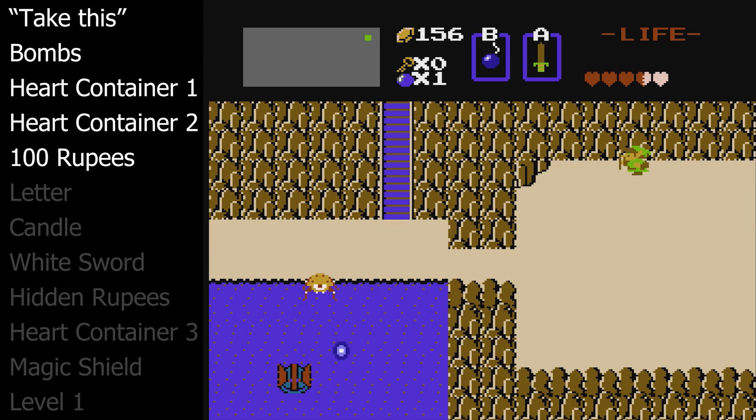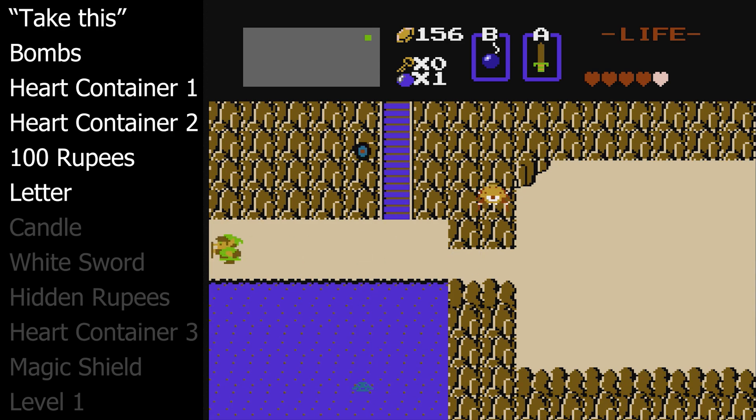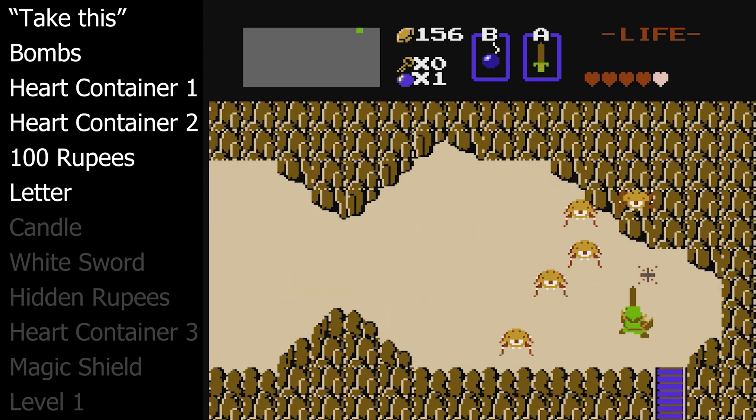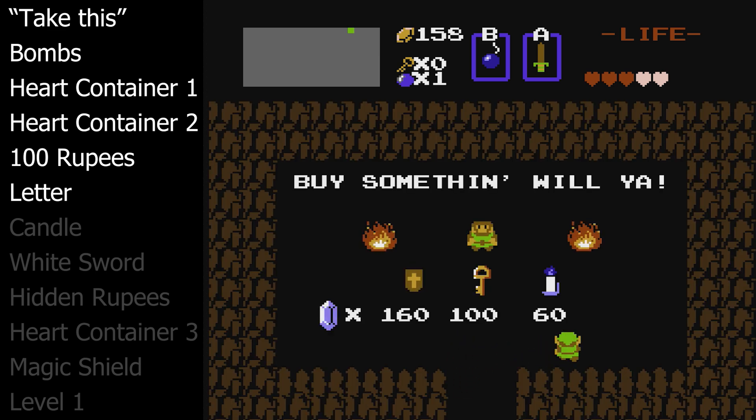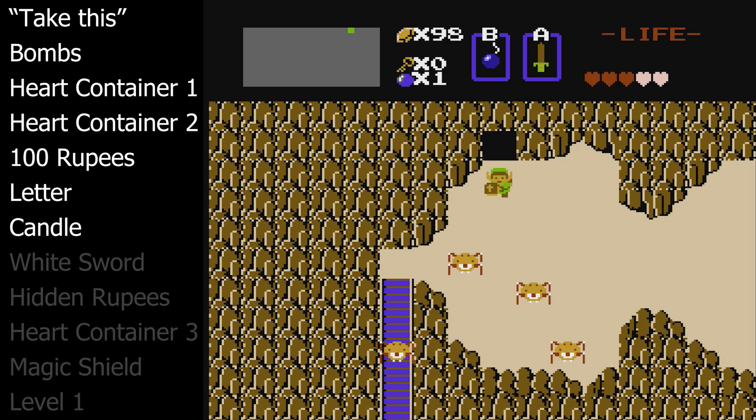On your way back, go up that first staircase. At the top is a cave where an old man gives you a letter — we will explain the letter later — but then go up the very next staircase because we need an item there. At the top is a shop that has an item we need: the blue candle. Buy the blue candle.